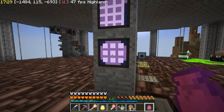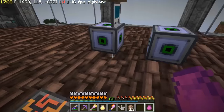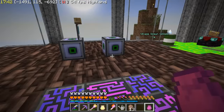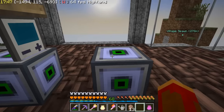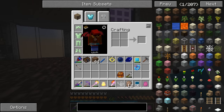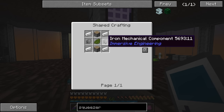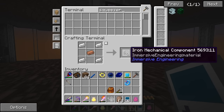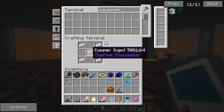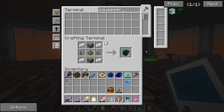Now we have these things, it's time to put them to use and get this going. One of these compact machines is going to be the battery and one is going to be power gen. We have a few things to make first - we've got to squeeze the hemp seeds, so we're going to need to make a squeezer. We'll need some light engineering blocks. I'm going to need lots of these all the time so I'm just going to make a stack for now - it's just copper and iron.